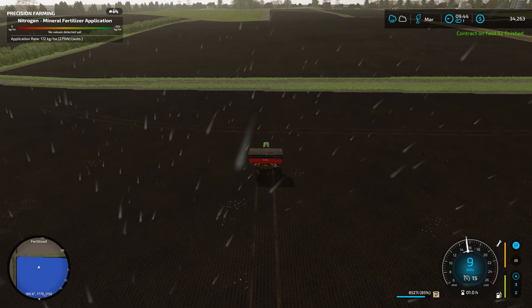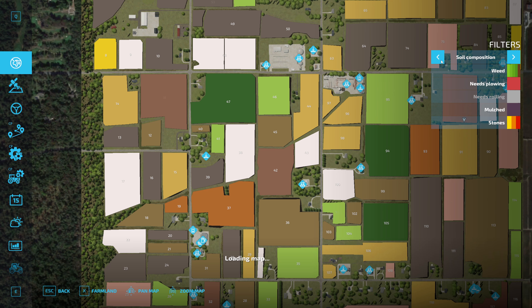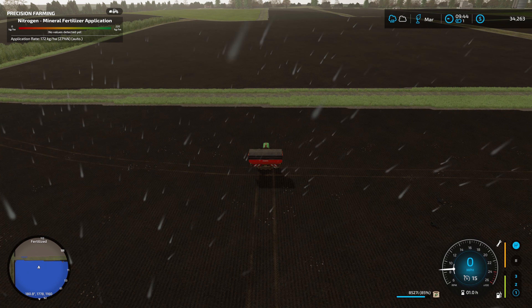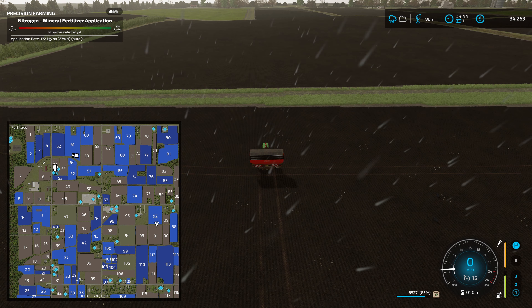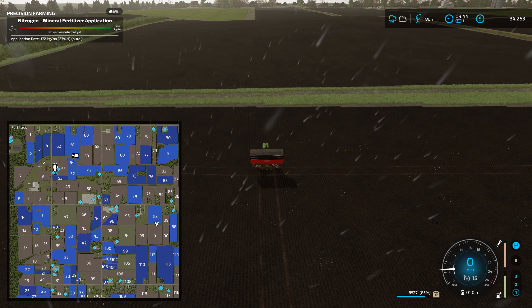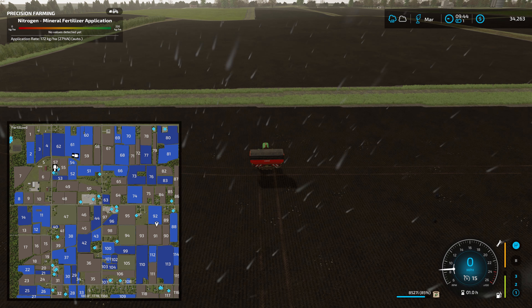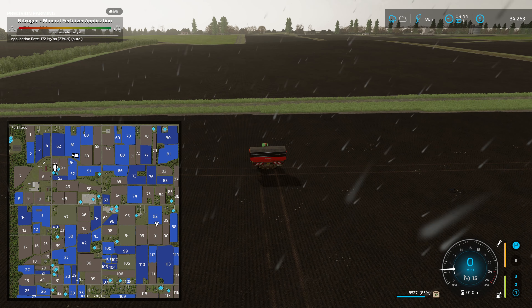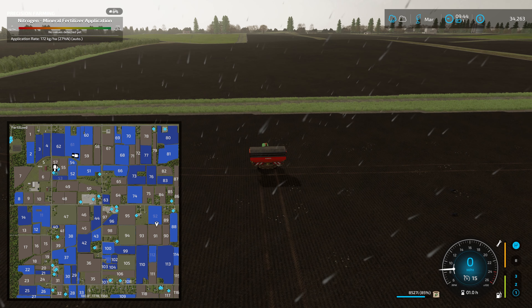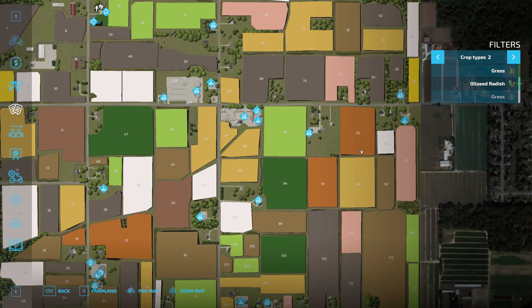I think this is my last fertilizing contract for this morning. If we go up here to this page — we've got Precision Farming — the dark blue colors are the fields that are fully fertilized. The light blue colors have one stage of fertilization on them, so they can require one more. All the other fields have no fertilizer whatsoever, so I may get two contracts on them easily. You can see the field we're in here, which is field 92 — you can see how big that field is. For that contract we just got paid basically $5,500 for doing that job.